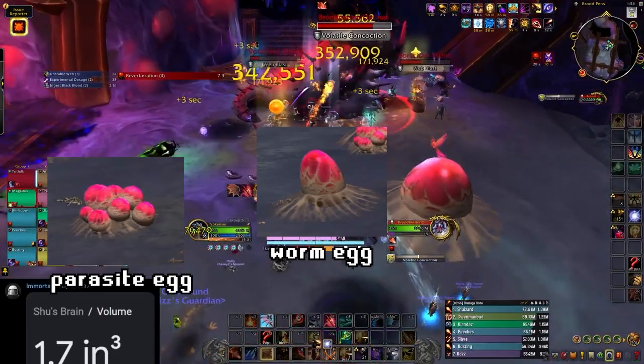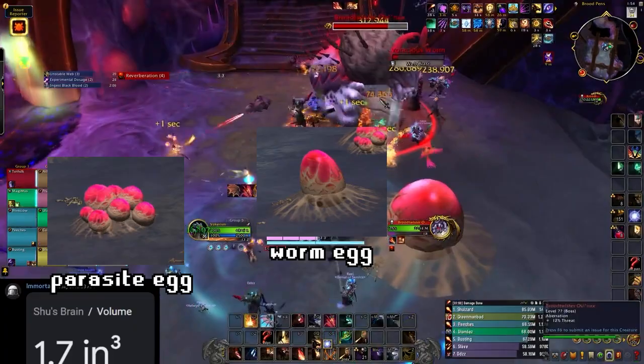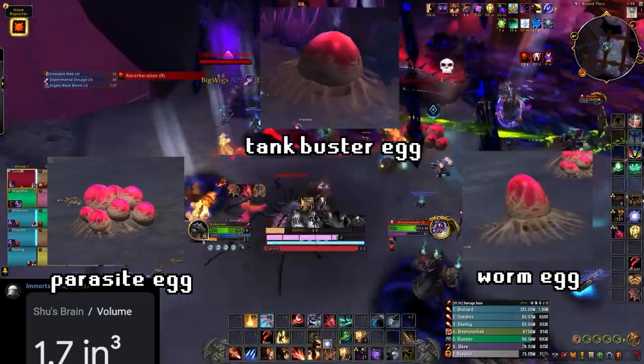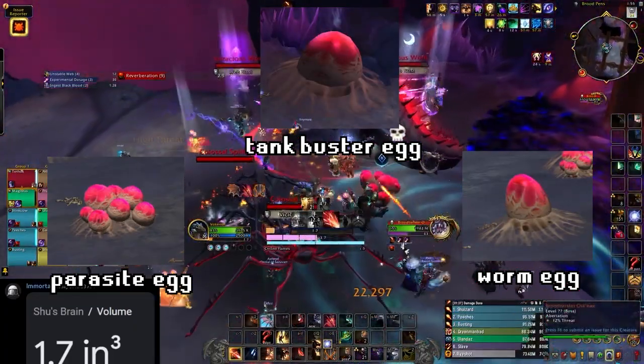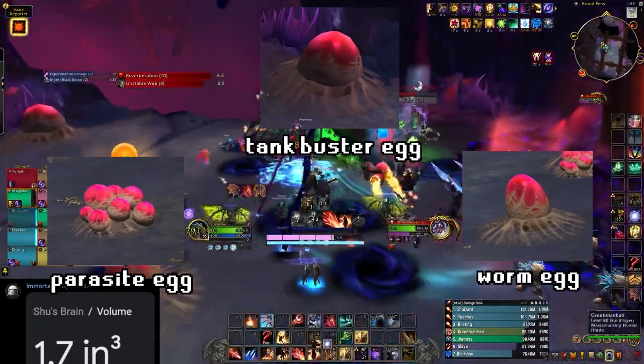The smaller, single eggs spawn immovable, kickable adds called the voracious worm. The third and final type of add that spawns from the very large solo eggs are the spiders, which basically are just big tank busters.